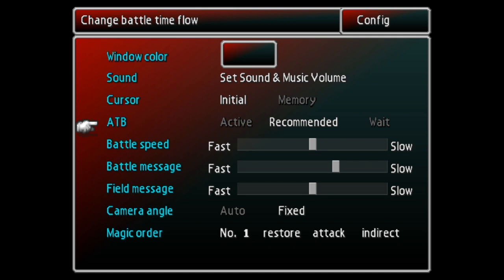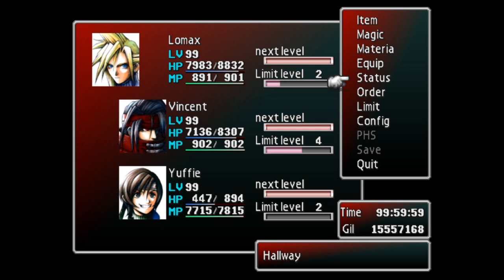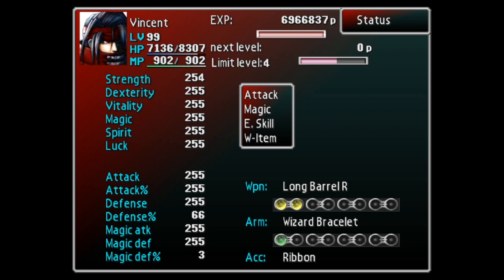Finally, when applying sources to your characters, it appears like there is no limit to how many sources you can give them, but this is not the case. There is a hidden cap beyond 255, so don't stop giving sources to your characters until you physically can't give them anymore.